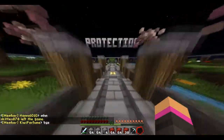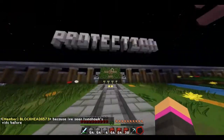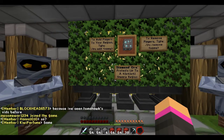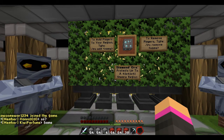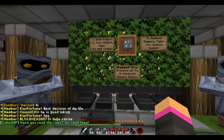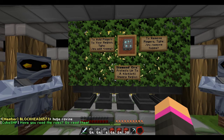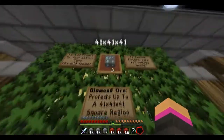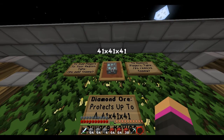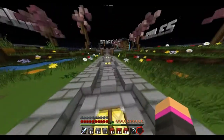The owner Mitch made his own plugin called Protection Blocks. What it does is you get any type of ore — the only ones I've seen used are coal and diamond. You buy it from here and I think it is five hundred dollars in-game money. The diamond protects a 41 by 41 by 41 area, and the coal protects a 21 by 21 by 21 area.